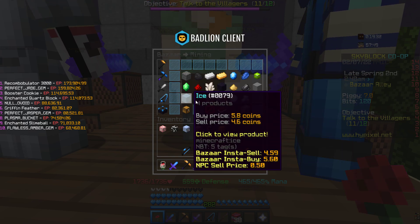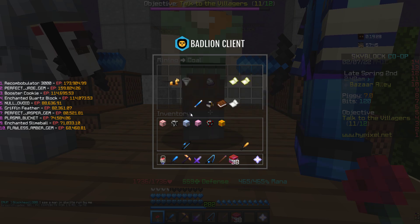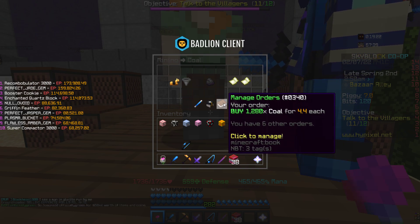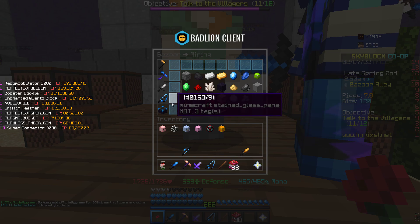Then you go into the Bazaar, then into Mining, and create a buy order for 120 coal, or however much you want. To show you guys, I actually created one for 1,280.